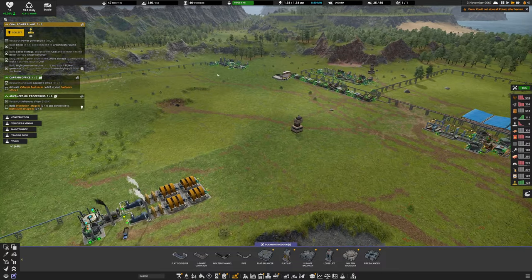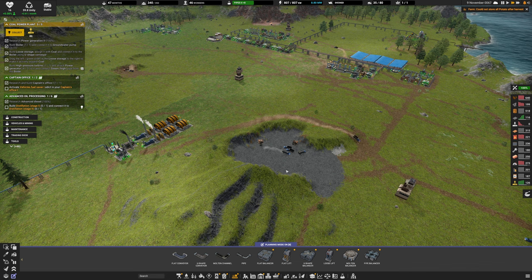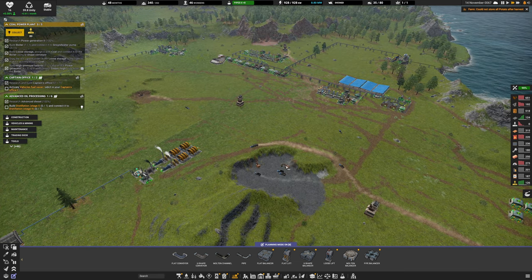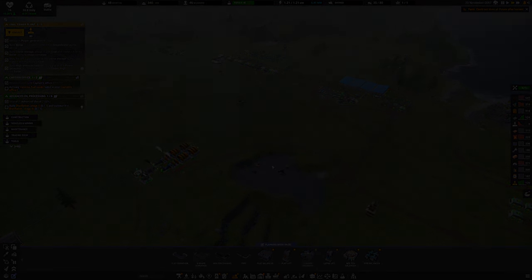We have our next excavator assigned to the coal system — boom, into there — and I'm assigning more trucks as well. He's starting to dig over at the coal location. So we've now got that underway. The cement is up, we've got additional power, and fixing the coal issue will be the main project for the next video. Thank you so much for watching — like, subscribe, leave a comment, and as always have a fantastic rest of your week. Keep smiling.